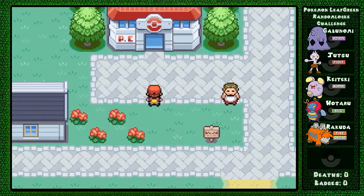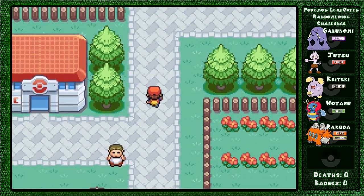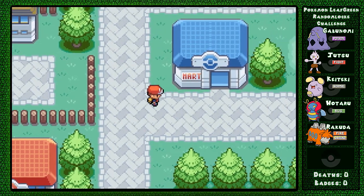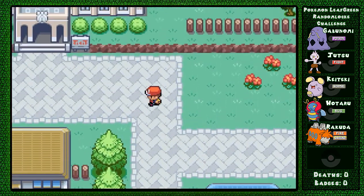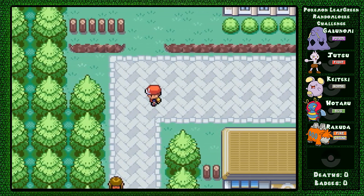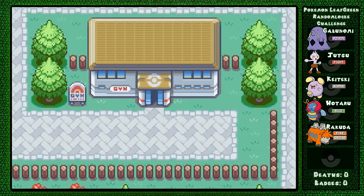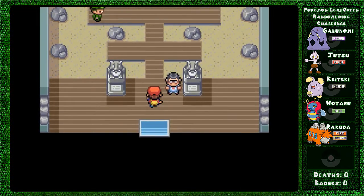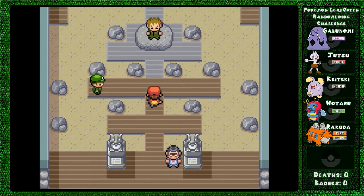We're here at Pewter City. I don't really need to go shopping for anything. You can't leave this city until after you beat the gym leader, so let's just go ahead and do that. The gyms are all type-themed together so I have no idea what kind of gym this will be. Here we go!